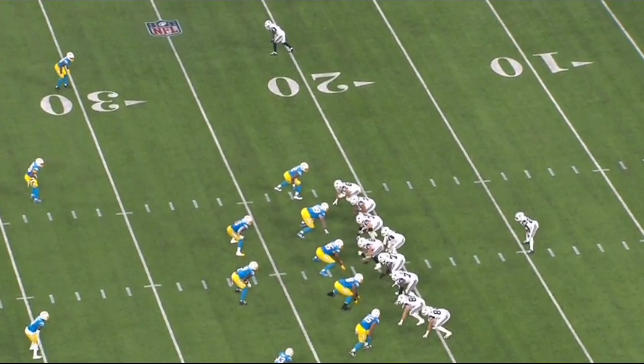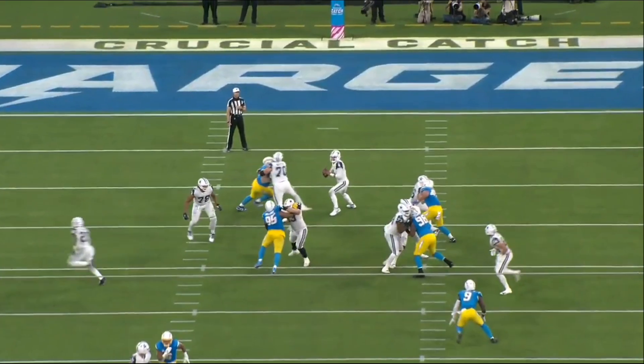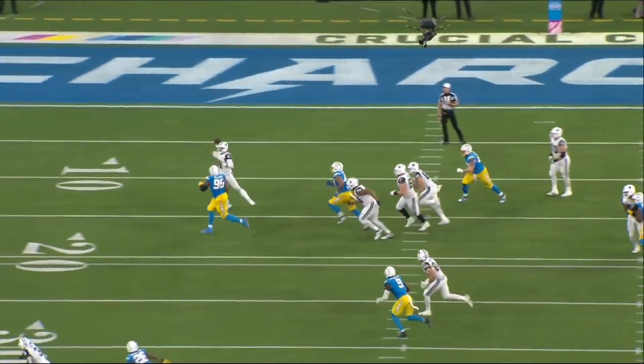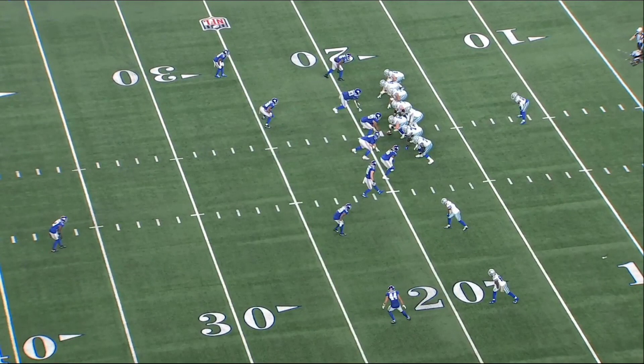Prescott also plays in one of the most difficult passing schemes in the NFL. Mike McCarty doesn't help his quarterback much. He expects Prescott to push the ball downfield into tight windows and diagnose coverages on his own for the most part. So even when Prescott is putting up big numbers against bad defenses, he's often still making very difficult plays to do so.